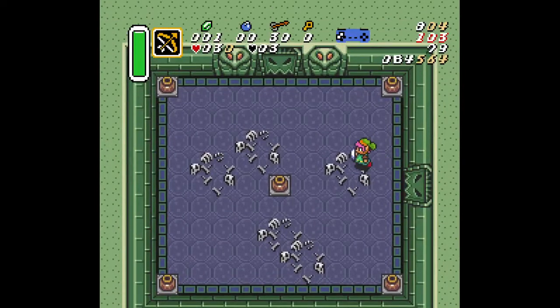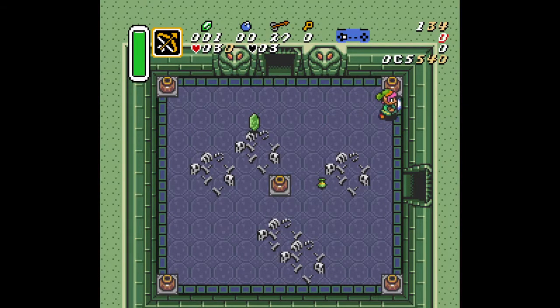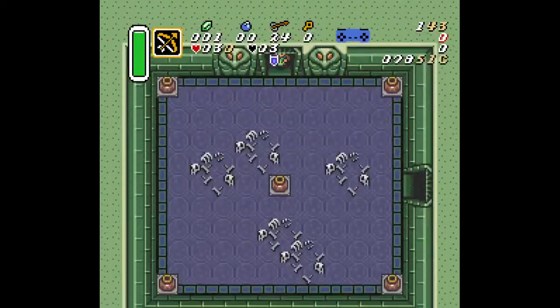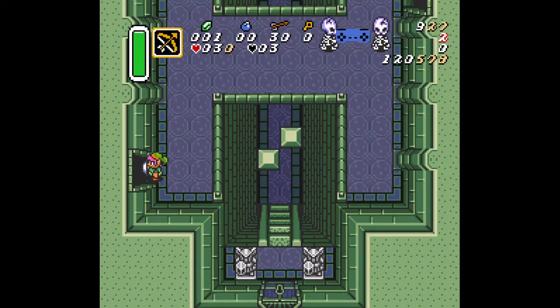This strategy is even a whole second faster than our sword beam strat. After entering the room, you want to just hold up-left until you're just past this line here in the tile. After that, just shoot an arrow down-left and right. From testing, I found that killing the right stalfos last is the fastest by a few frames. Then you want to just walk to the door, align with it so you don't nudge on the sides, and walk in. I've also found that walking through the door is just a little bit faster than dashing through. This is a very good strategy if you are able to come into this dungeon with the bow.